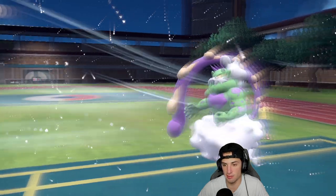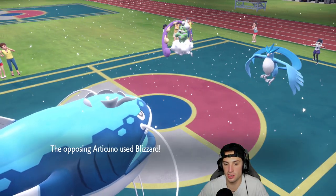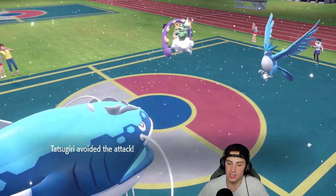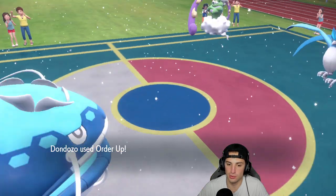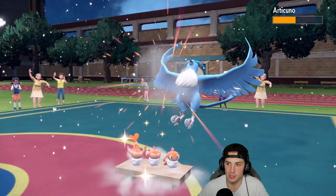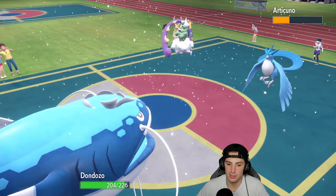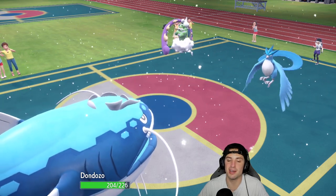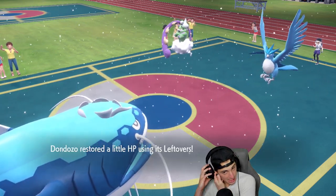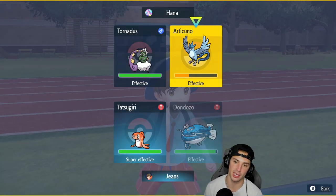Order Up gets cooking here - we're getting a plus one attack boost. We're doing a nice chunk of damage to Articuno. We get some Leftovers HP back too - Dondozo's not playing around! I'm going to go for Order Up again because it should be able to finish off Articuno and we'll get another attack boost. So we're at plus three. Dondozo is not playing around.